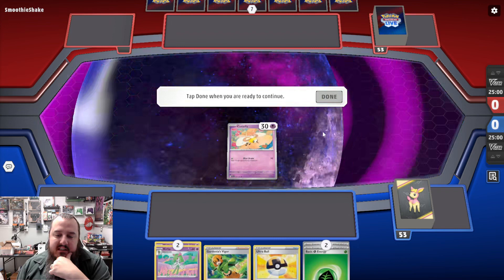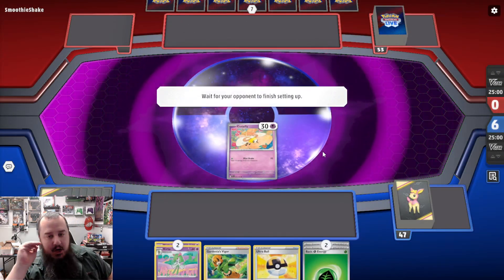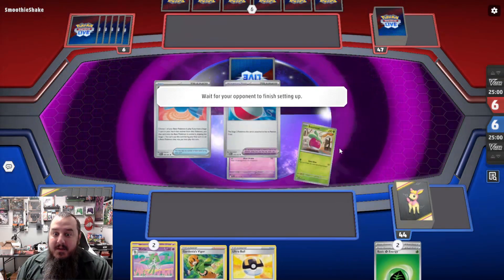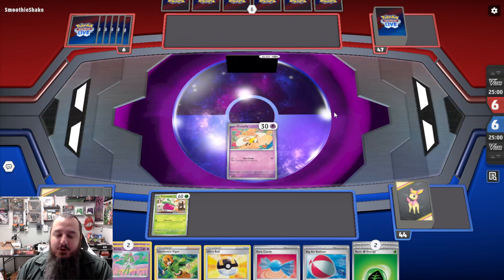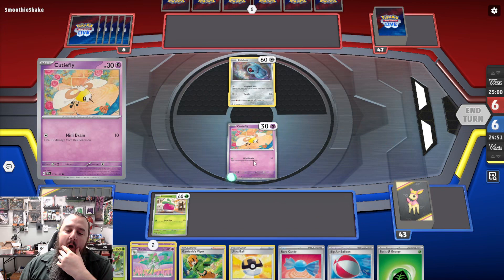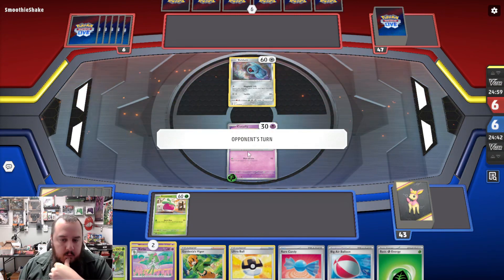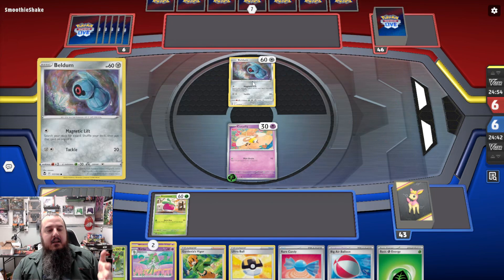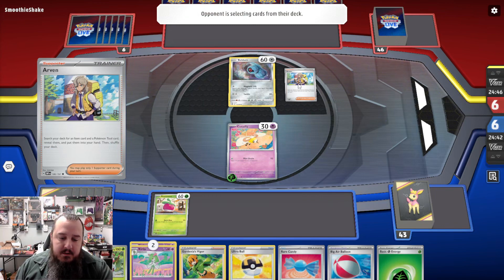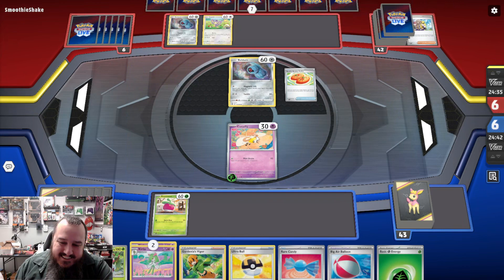We get the Cutiefly start — it could have been better. We get no Buddy Buddy Poffins. Oh no — it's the A-Palm deck. I heard people talking about this. It uses Matang and accelerates energy onto the A-Palm. The A-Palm is very flippy. Legitimately, I could have a KO next turn depending on how bad my opponent's start is. There's Arvin — they've got to grab Buddy Buddy Poffin. Okay, I'm not getting the KO, but it would have been intense if I did.